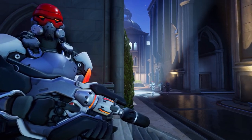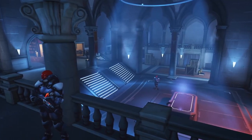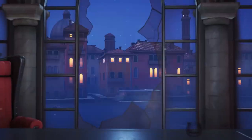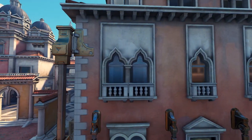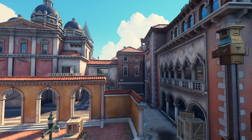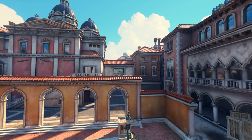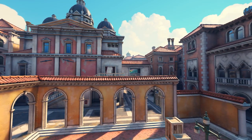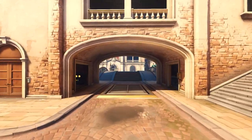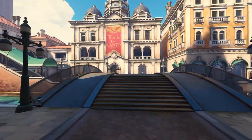Rialto was an amazing map for the Retribution event and had some extremely well-fitting atmosphere for the PvE game mode it was featured in. Being the longest payload map in the game and featuring some of the most cramped early spaces for a payload map makes it really frustrating to play in competitive, and I personally really dislike it. It is redeemed though by the sheer amount of rooftops you can slide a D.Va Bomb along, so I hope to show you some really unique and deceptive bombs in today's video.